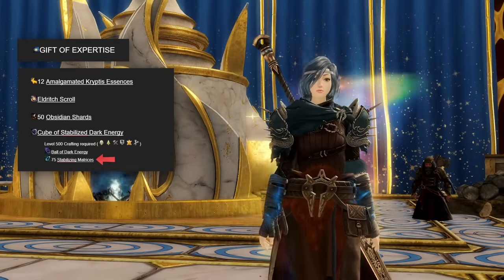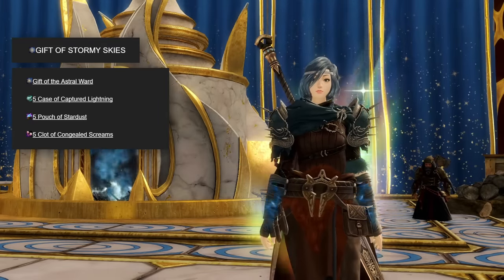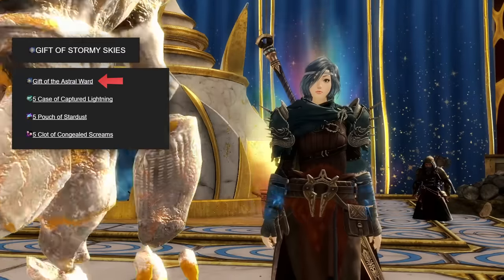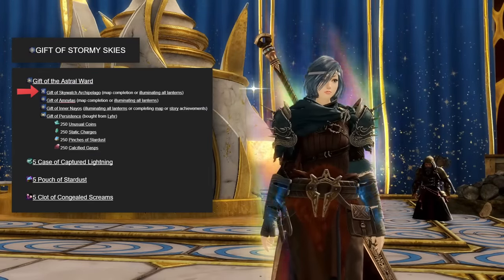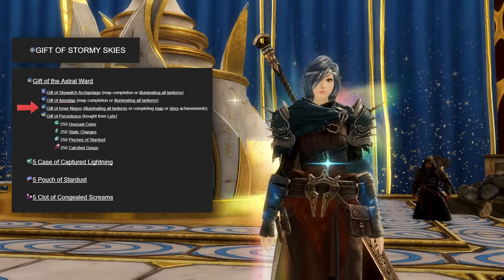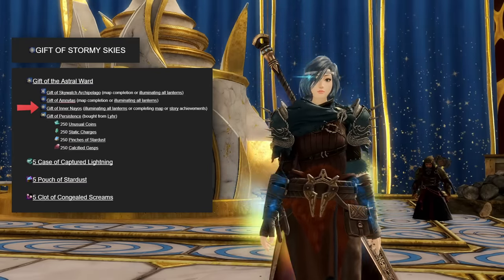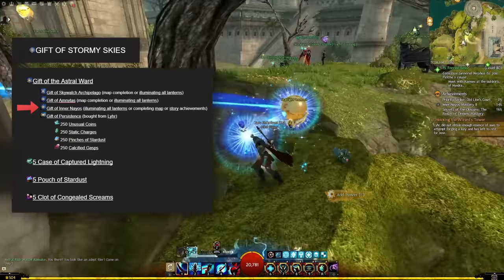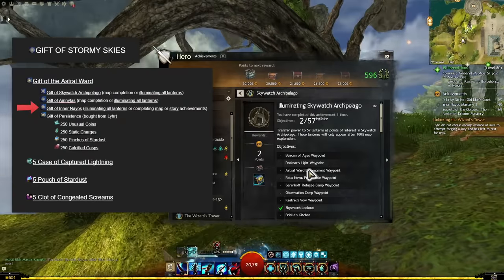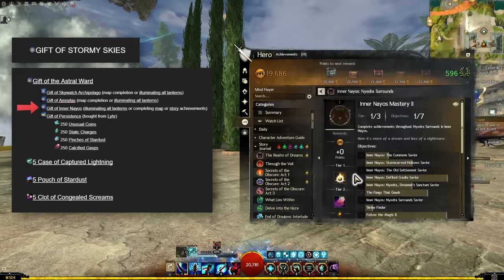Moving on to the gift of stormy skies. This gift is essentially just a bunch of map completion and doing the new Soto meta events. The gift of the astral ward consists of an item you get from completing each Secrets of the Obscure map. Currently the final map in Anaos isn't fully released yet, so you can get the one for this map in a couple of other ways — like illuminating all of the lanterns scattered around the map, or by completing story achievements from the new Realm of Dreams story, or by doing a bunch of map-related achievements.